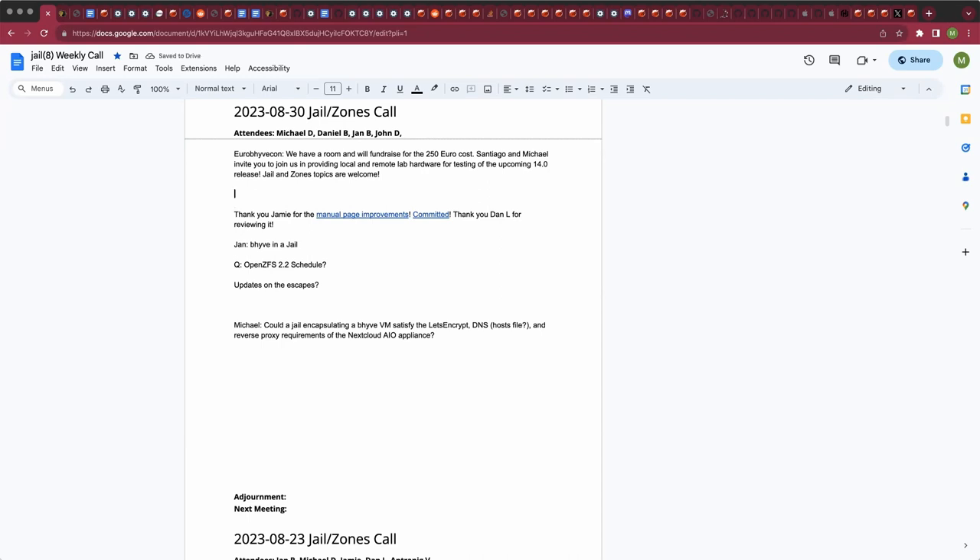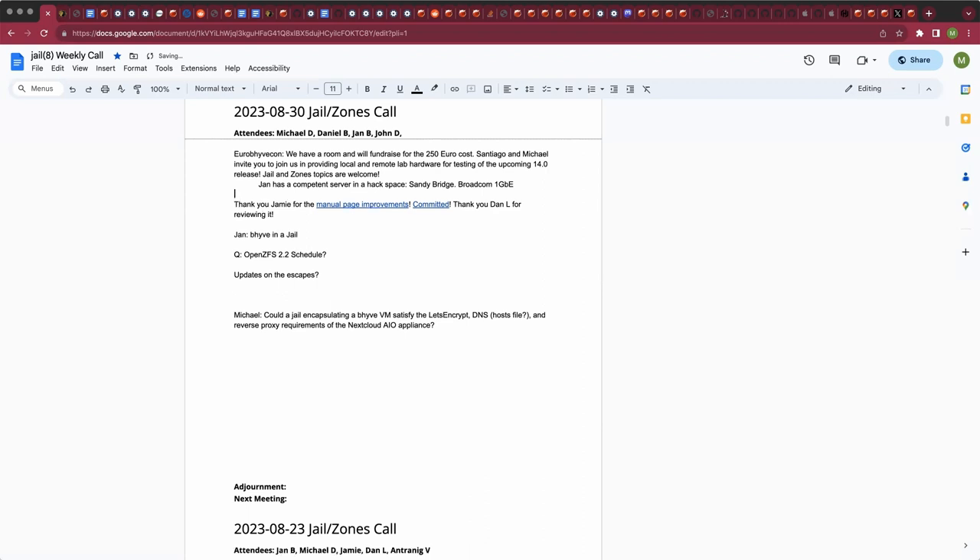Santiago and myself should be able to provide remote lab access. Jan, you might have on-site hardware or something remote — I have an old but pretty beefy server co-located in the hackspace. The internet connectivity isn't the best, but it works. It's a Sandy Bridge dual eight-core Xeon with hyperthreading and 192 GB of RAM, though it has only one gig of connectivity and no out-of-band management, so I can't justify running it 24/7.